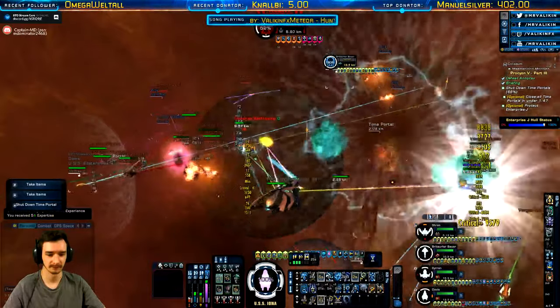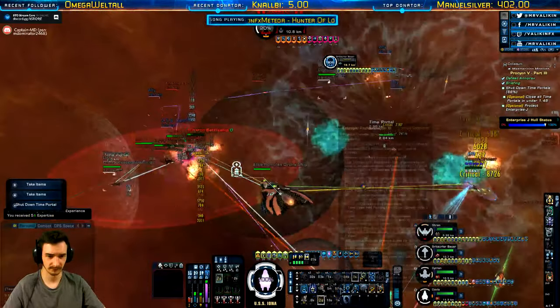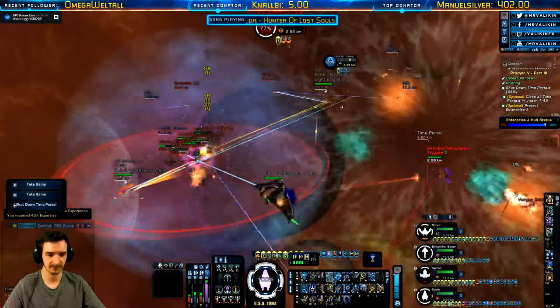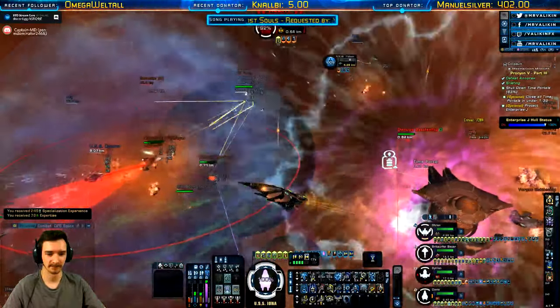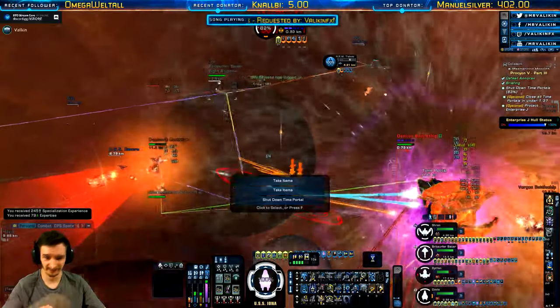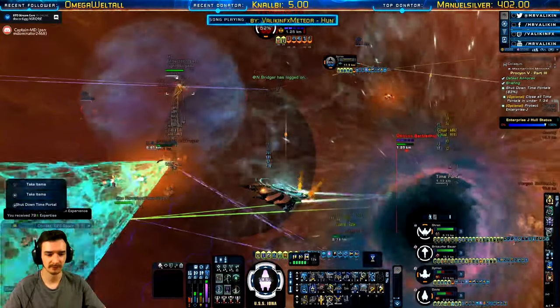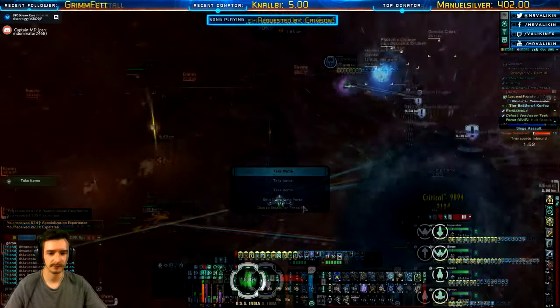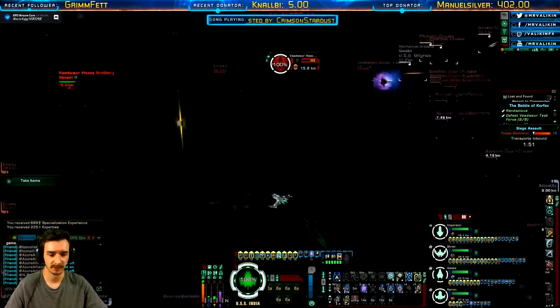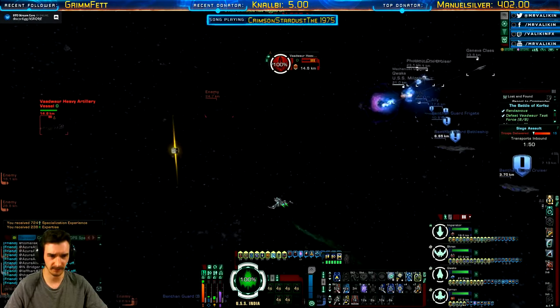So where do you start out? If you've just reached level 50, you're most probably still doing the story missions. You need to stay and remain there because a lot of gear is collected from missions. There are multiple four-piece sets for Deflector, Impulse, Warp Core, and Shields from various missions.